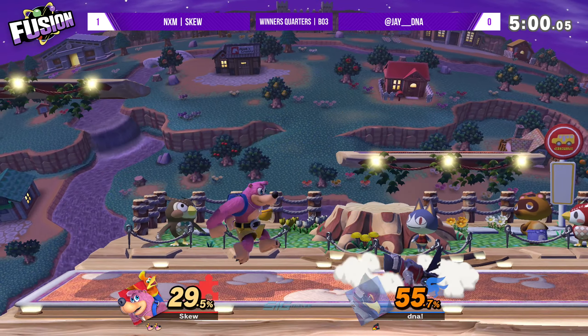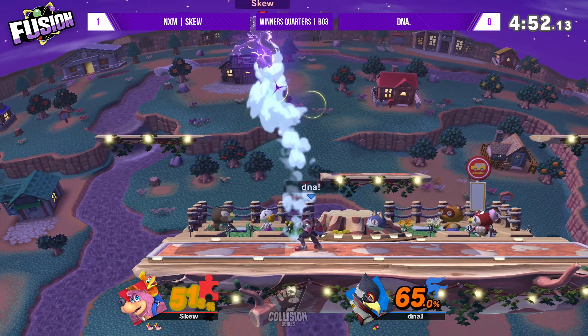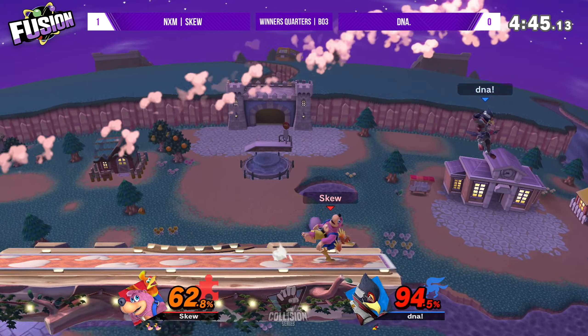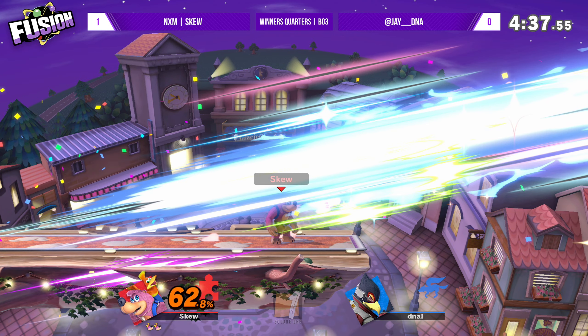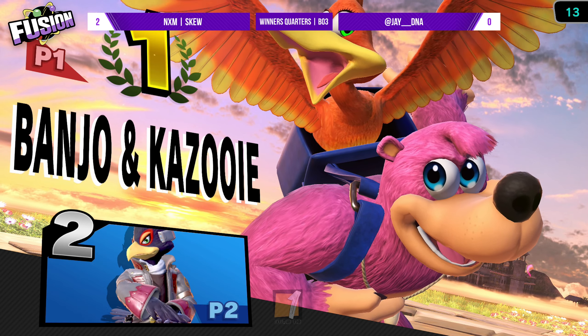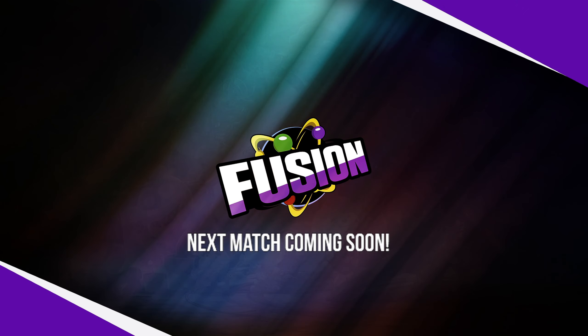Those up-airs just really put DNA in a bad guessing scenario. That falling egg placement was so smart - he fell with the egg so DNA couldn't safely anti-air. Skew just played so dominant; it felt like DNA always had to guess what Skew was doing and wasn't able to guess right enough to keep the game even. Skew is really moving well with Banjo, especially with his baits - throwing out an egg and then immediately tackling with Wonderwing to secure those early stocks.